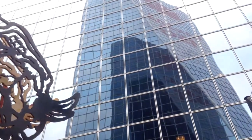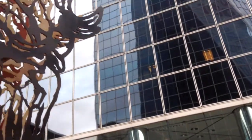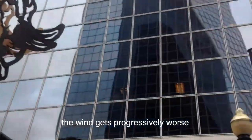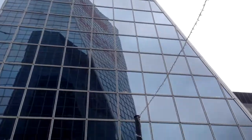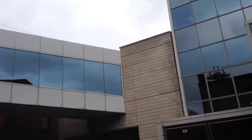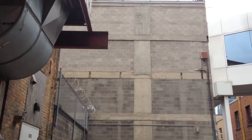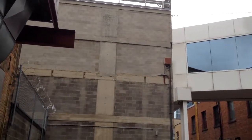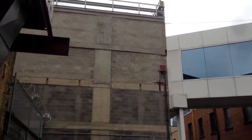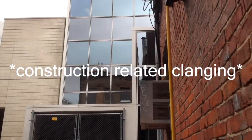I haven't been having much luck finding a point of entry into that building, but I know that building is connected to these two buildings, so now I'm going to look for a point of entry into these buildings so I can go from them into that building. It looks like they have a skywalk leading into this parkade for easy access. I'm going to exploit that and go from the parkade into the building — I've found my point of entry.